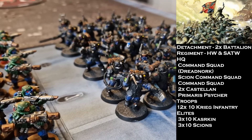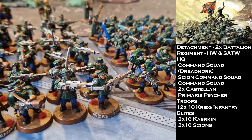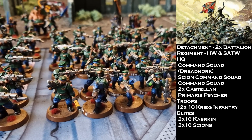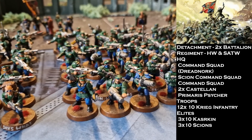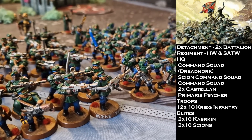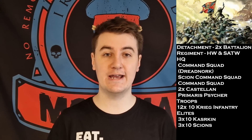My warlord is one of the Castellans, but I've spent a CP pre-game for Officer Cadra to give my Cadian Command Squad the warlord trait Superior Tactical Training, so that my Cadian Command Squad knows an order they wouldn't normally know. I've gone for Prefectus Orders, which allows us to do long-range 'Get Back in the Fight,' which is very important if you don't have a Commissar and need to fall back and shoot.